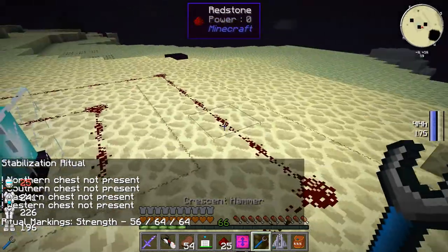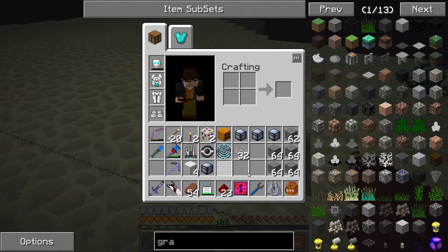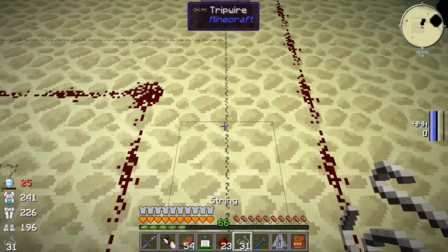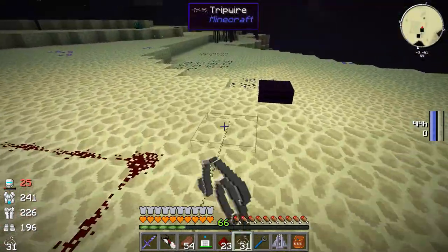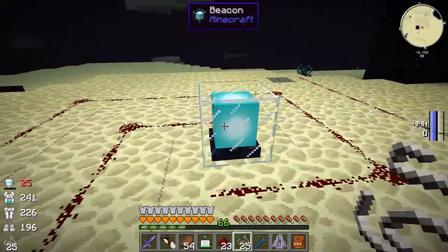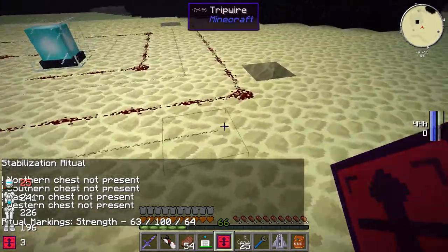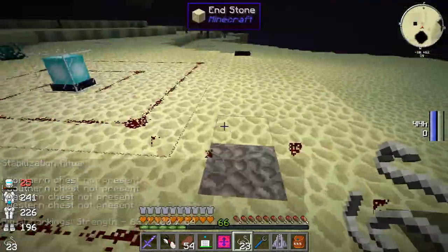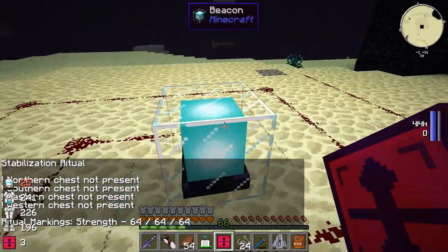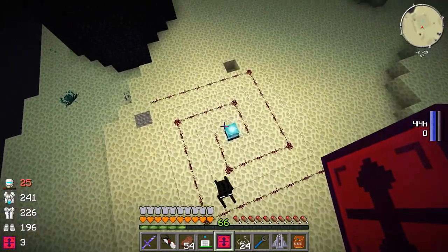We need to do a little bit more still. Where is it missing? I'll put endstone back in there. I see what the problem is - so this comes off like that, and like that. Now it should be perfect. 64, 64, 64 is what you want for the ritual markings - everything's good there. This is the pattern you want, with string going around. It basically has to have it for two passes away from the beacon for the most part.